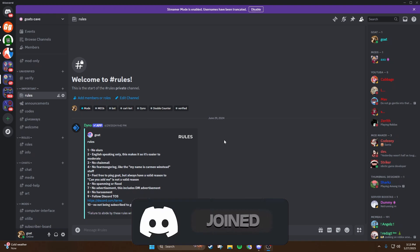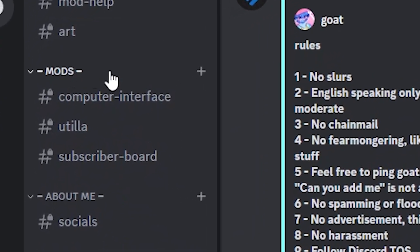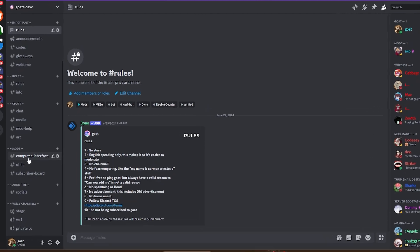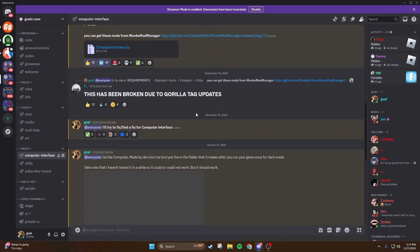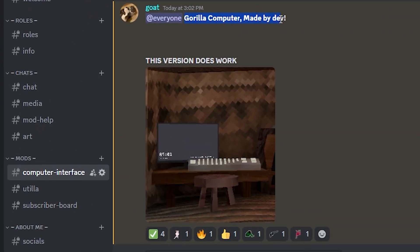The first thing you're going to want to do is join my Discord server — link in the description. Then scroll down to the mod section, go to the computer interface channel, and scroll down to the last message I sent. It's going to say Guerrilla Computer made by Dev.